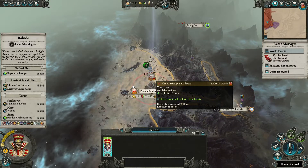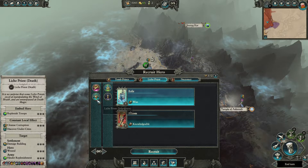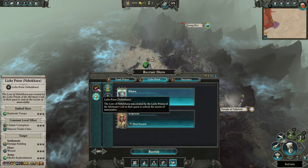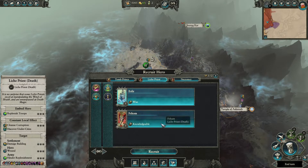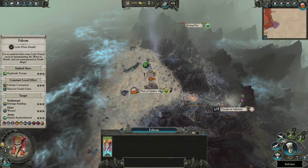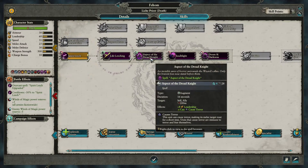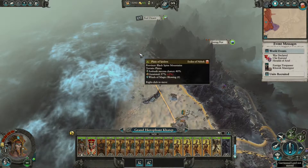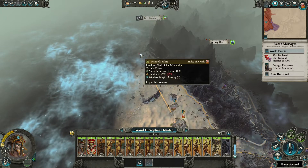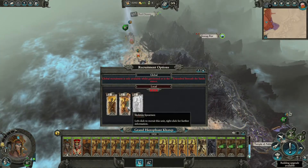Turn 2. We're going to pop that hero into the army. We got lucky and we already have another knowledgeable Lich Priest. If we didn't, next turn would be the last one that we could recruit and we would just take the best traits available. On this death wizard, we'll work up to Aspect of the Dread Knight. Turn 3: we'll head to the northern end of our land, get the hero into our army, and recruit three more spears.